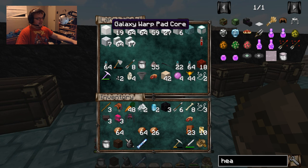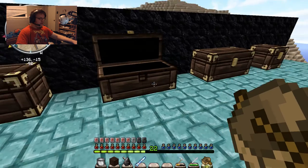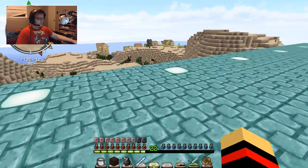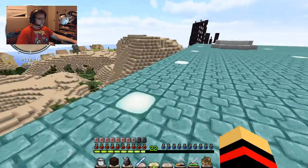These go with the galaxy warp, which can teleport you between different warps in different dimensions. And these are the regular warp cores, which are used for the warps within each specific dimension — so your regular warps in the overworld, like if you build a regular warp in the overworld, you can access all your warps in the overworld.